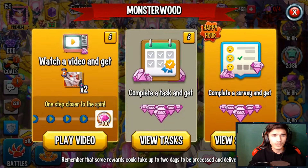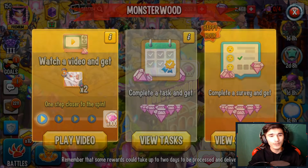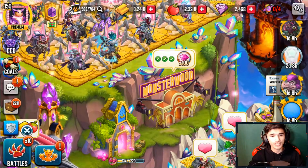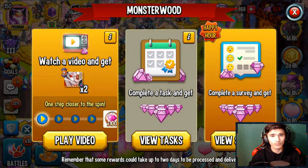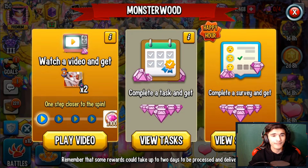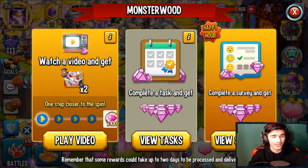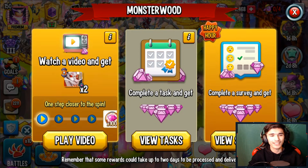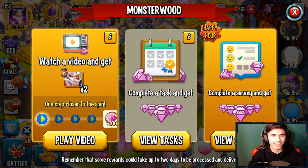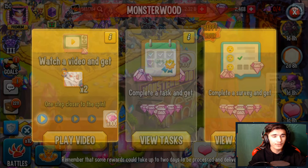This is actually used by a lot of players. In case you didn't know, MonsterWood tasks are legit — they actually do give you your gems, they're not scams. So if you unlock MonsterWood, I recommend farming up your gems. The best time to do it is when you see the middle part that says 'complete a task' highlighted yellow, shining like it does on the surveys — that's basically the happy hour, and you get more gems during that time.